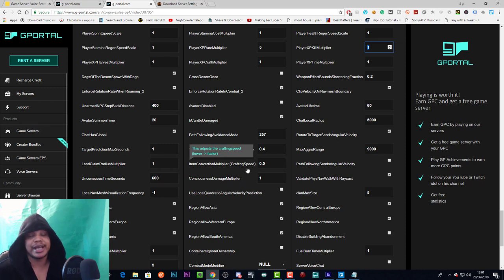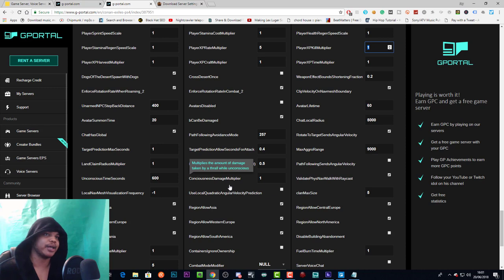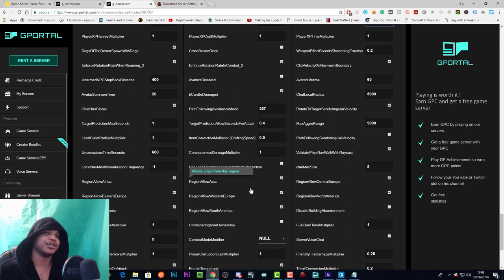Unconsciousness damage multiplier multiplies the amount of damage a thrall takes while unconscious — I've left this at one. Use local quadratic angular velocity prediction — I have no idea what that means and I highly suggest you leave it alone.